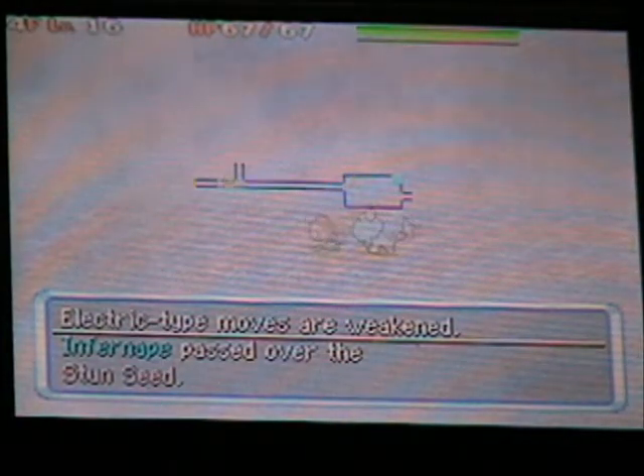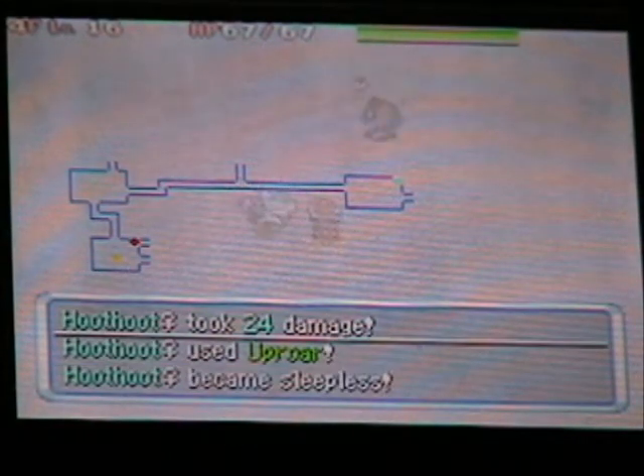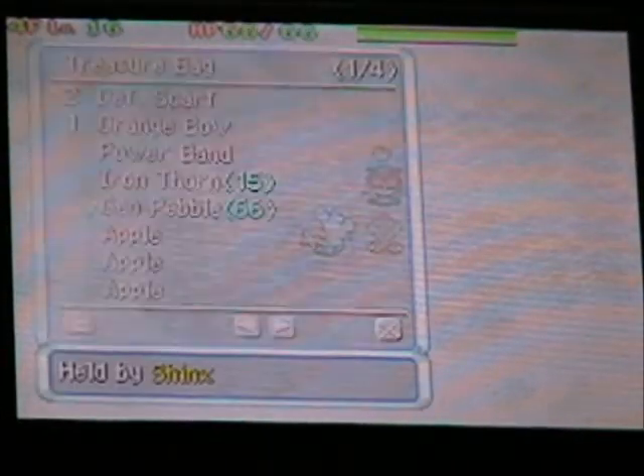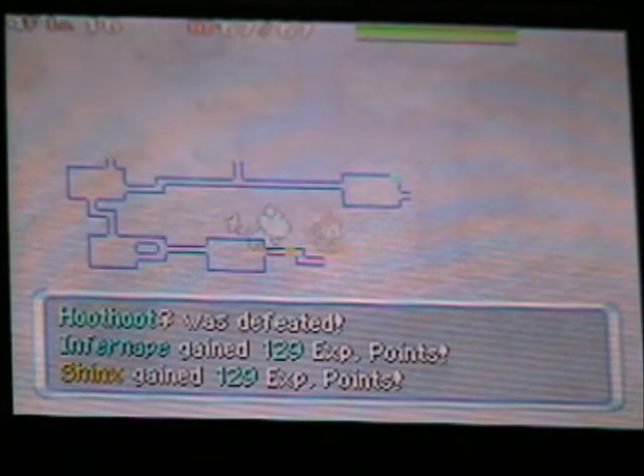Got a Stun Seed and picked up a few Oran Seeds. There's only one boss battle while you're on the expedition, and this comes in the dungeon after this one. Foggy Forest is not the last dungeon of the expedition.